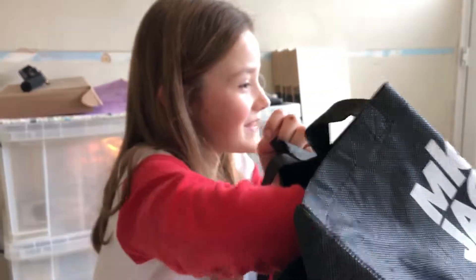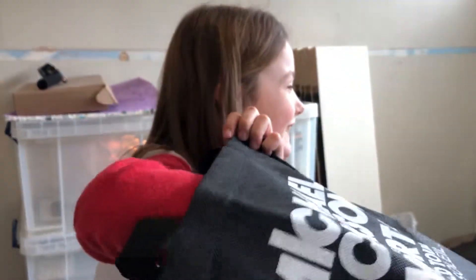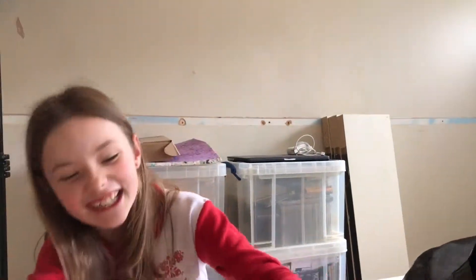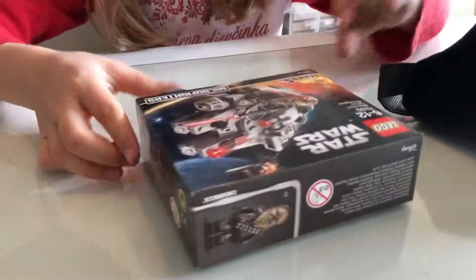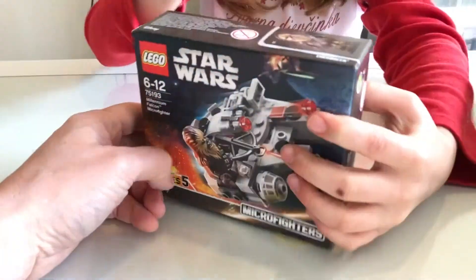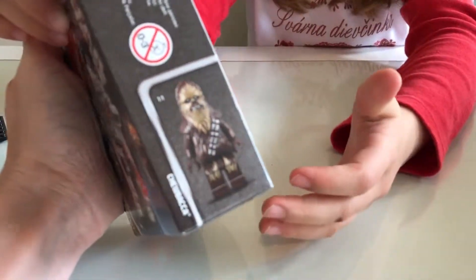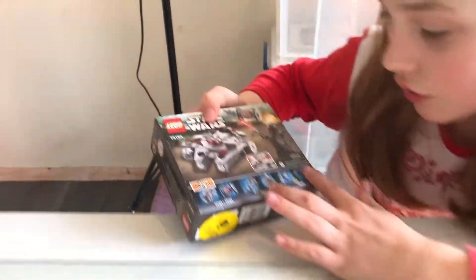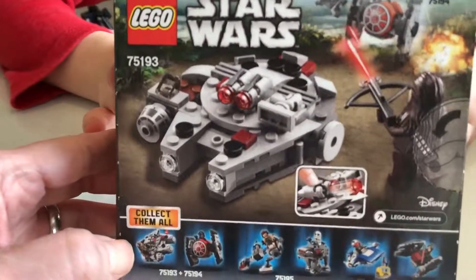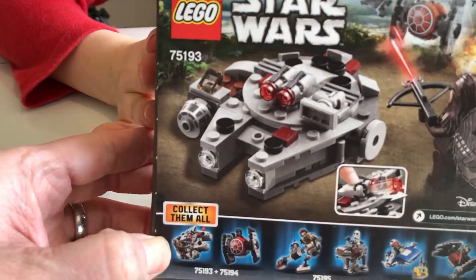I'm going to pick the thickest one. They're all the same size, but they might not be the same though. I'm going to take this one out. They're definitely yours. This is the Star Wars Millennium Falcon Microfighter. And it's Chewbacca! Who is that? Chewbacca. This is Disney. What number is it? 75193.